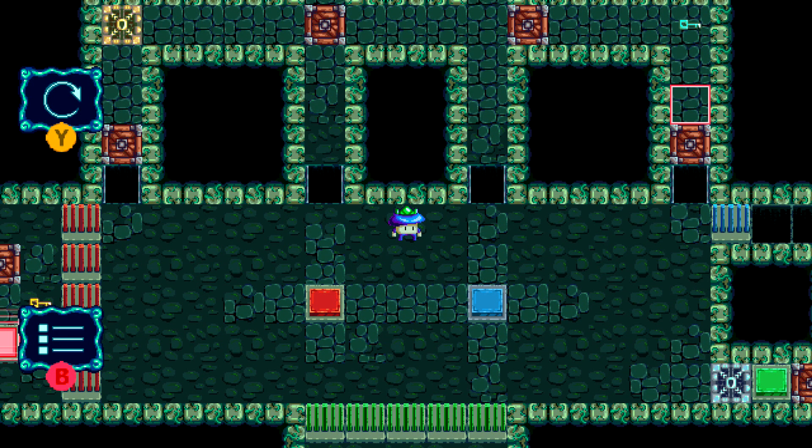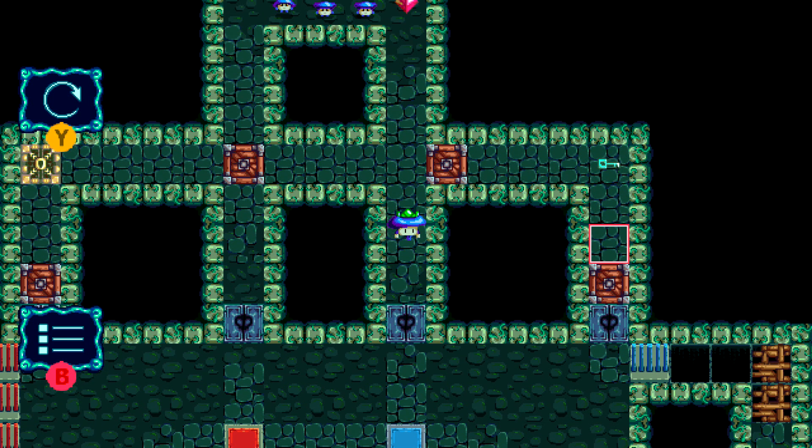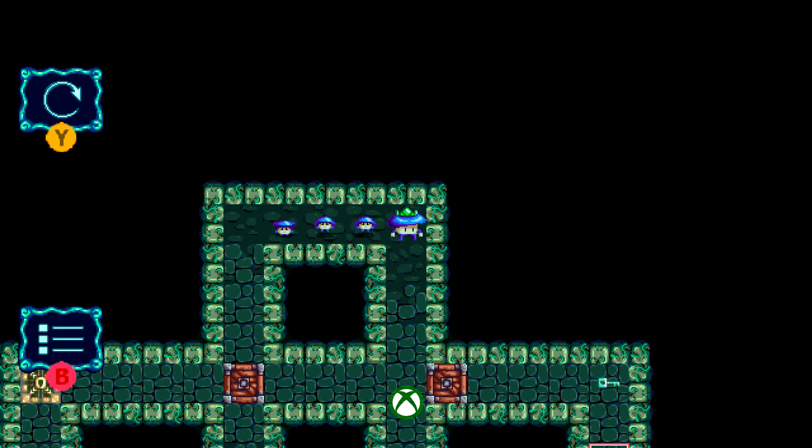What you want to do is make sure you start up the level. We're going to take the path that's going to be above the blue button, so make sure you cross the disappearing platform when it's safe to do so. Keep heading up, and then right here in the upper right corner of the level next to the mushrooms is going to be our Red Crystal.